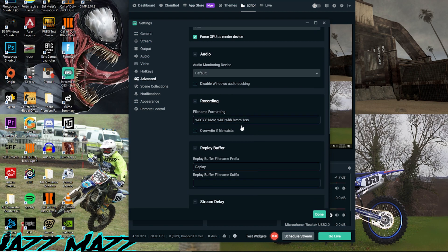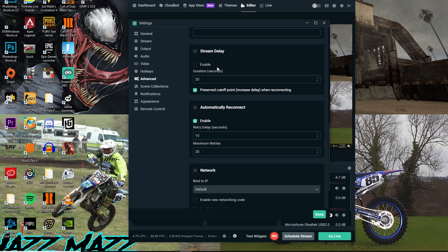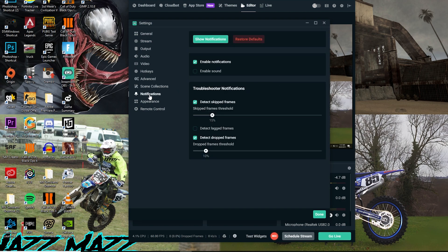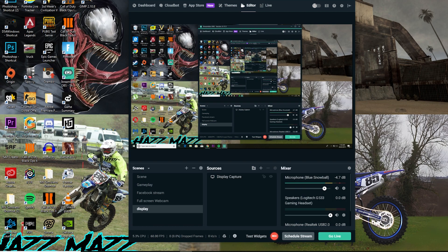Audio — default. Recording. This is where you can add a stream delay — I've got duration at 20 seconds. I think that's pretty much it. I've got quite a few filters on my microphone so you can't hear my keyboard and background noises — make sure to like and comment on this video if you want me to cover that.